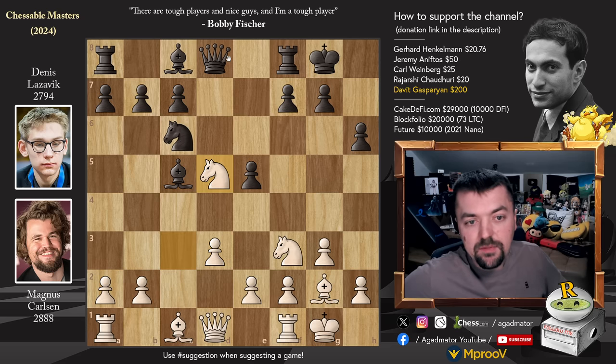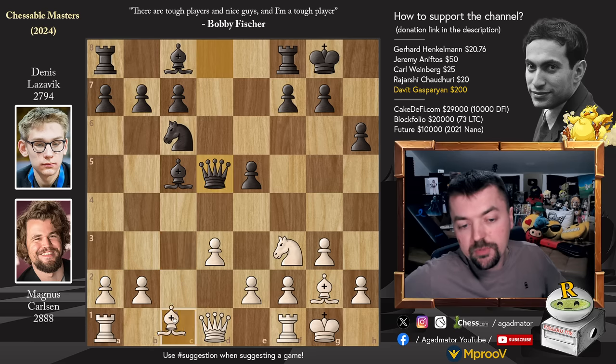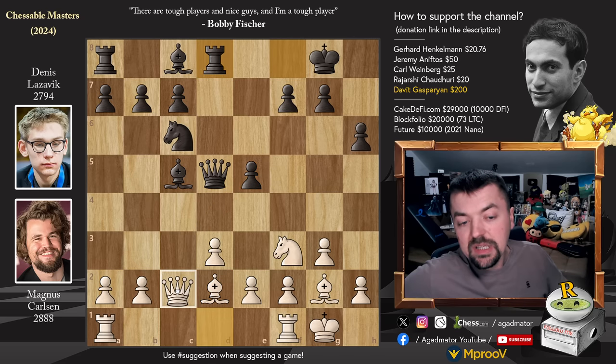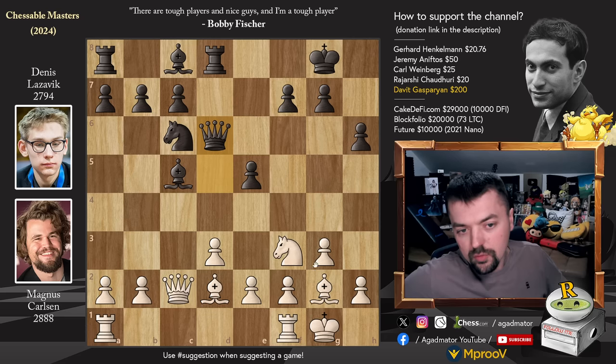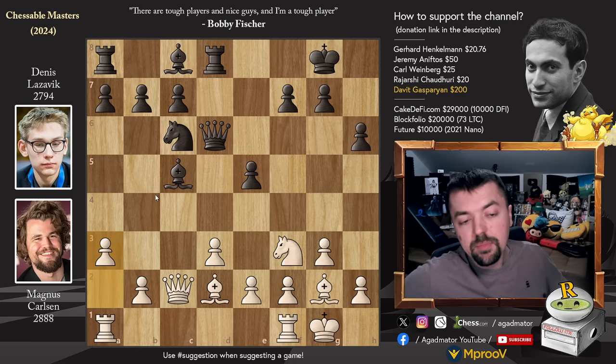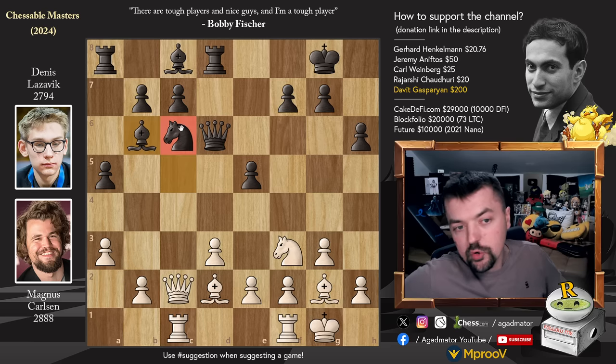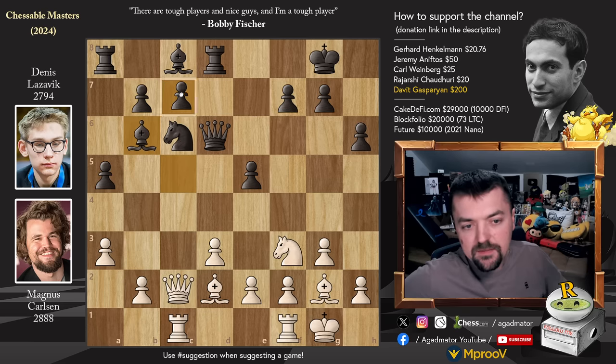We have knight captures on d5, queen captures, and now bishop to d2 — preparing to shift the bishop over to c3 and put more pressure on that e5 pawn. Rook to d8 and queen to c2. We have queen back to d6; you don't want your queen in front of that bishop for the entire game. a3 preparing pawn to b4, and of course a5 stopping that. We have rook a to c1 putting pressure on the bishop, and Denis goes back: bishop to b6. The knight will be able to move as the c7 pawn is nicely defended.